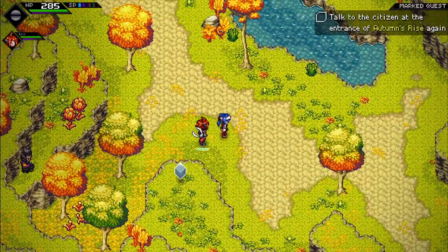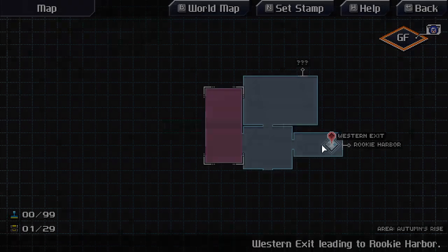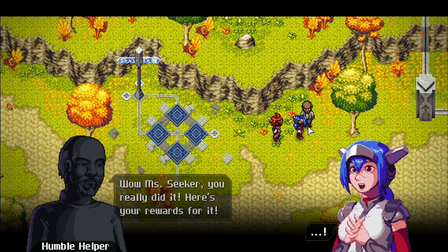Got the item that was needed. Checking the map — not too far away. Heading back to get some better gear. The NPC congratulates — 'you really did it, here's your reward.'